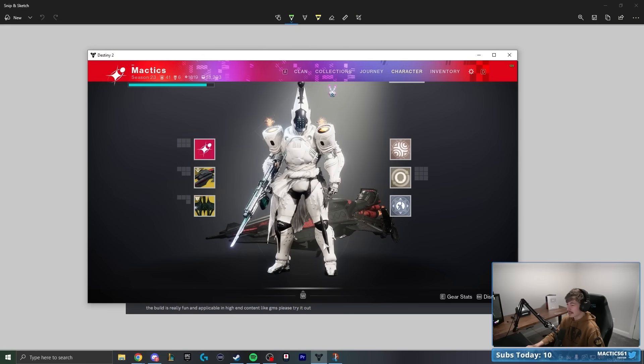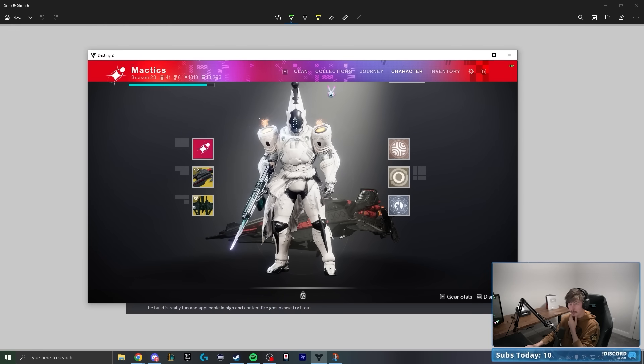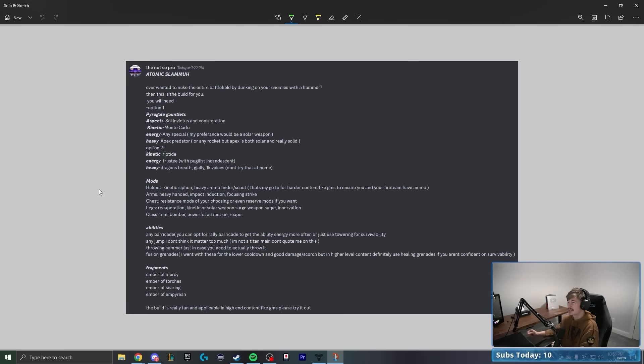Will It Build episode 14! We've got a little Titan setup, which I'm really excited about because obviously Bonk Hammer Titan just got hurt pretty significantly. I'm thinking this is going to be what replaces it. This submission is from the not-so-pro called Atomic Slamma. They say: 'Ever wanted to nuke the entire battlefield by dunking on your enemies with a hammer? Then this is the build for you.'